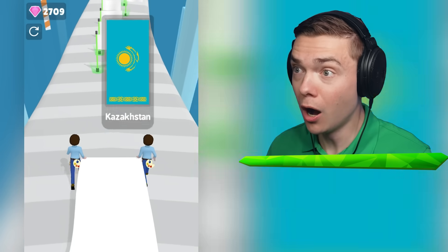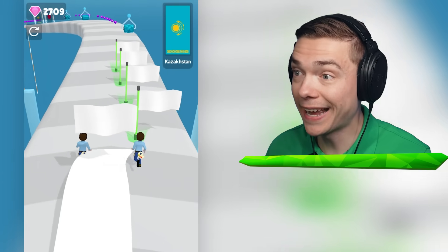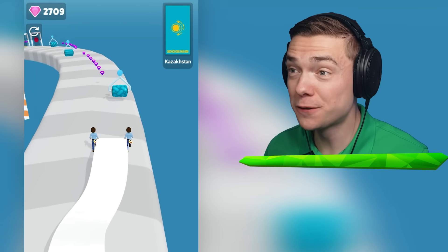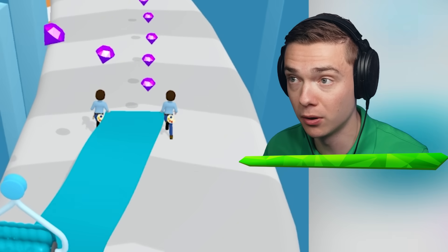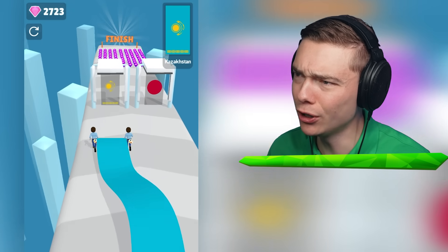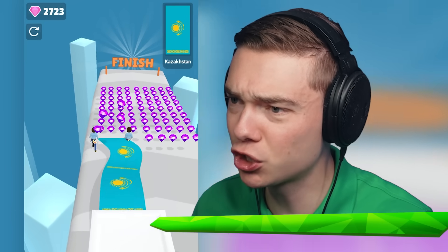Whoa, Kazakhstan! Whoa, look at that flag. We're getting into the big levels, guys — these flags are crazy. So we start with like a nice Miami blue. I like it, very fashionable. Then we stamp it with this bird, a sun, and then some kind of inscription at the bottom. Super cool. I love it.